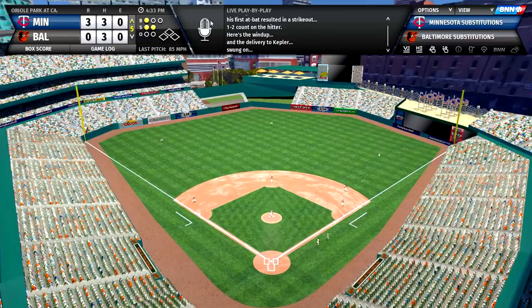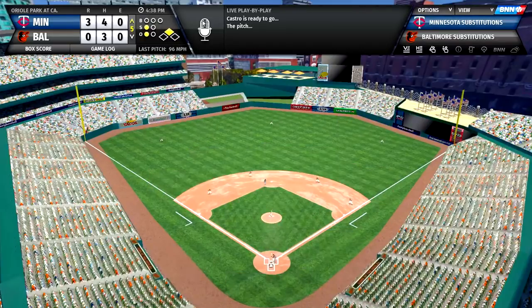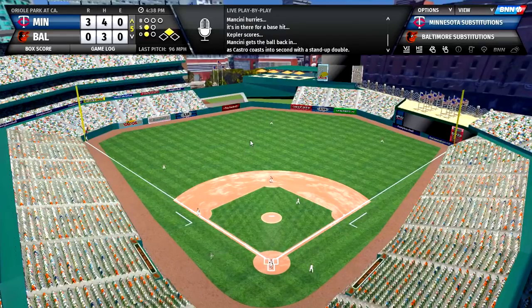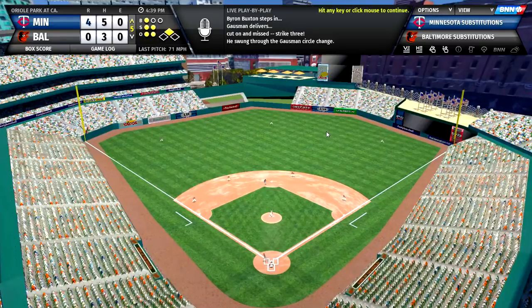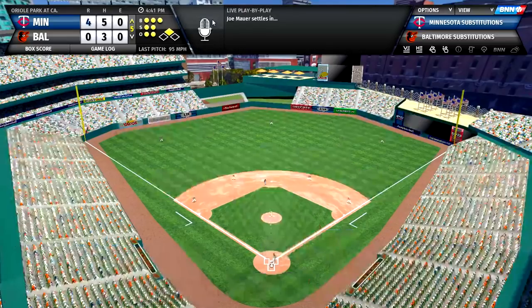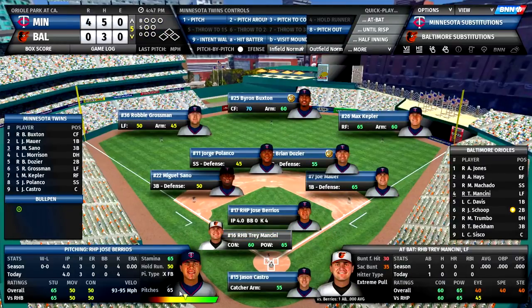Max Kepler gets a base hit, and now there's a runner in scoring position for Jason Castro. One of my goals this year was to upgrade at catcher — but how about Castro with the double to left, putting us up 4-0! Buxton's information shows he's 0-for-2. Kevin Gausman is probably getting pulled soon — his stamina's in the middle and we've shelled him with three home runs and a double. Jose Barrios's pitch count is at 65, so he could probably go seven or eight innings.